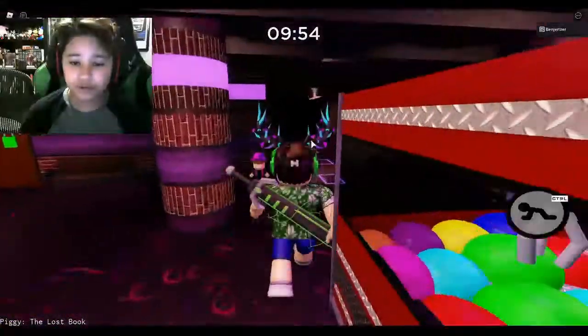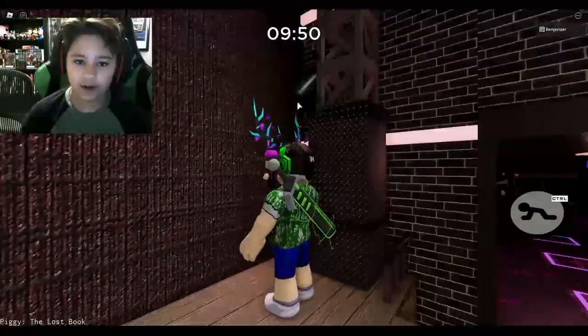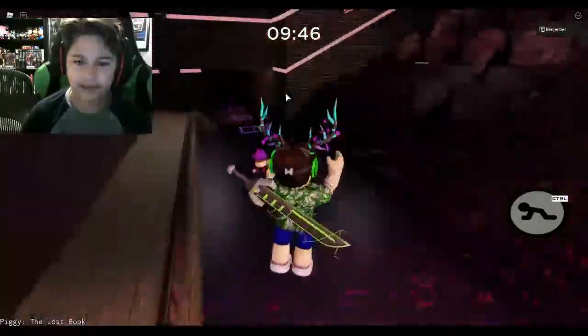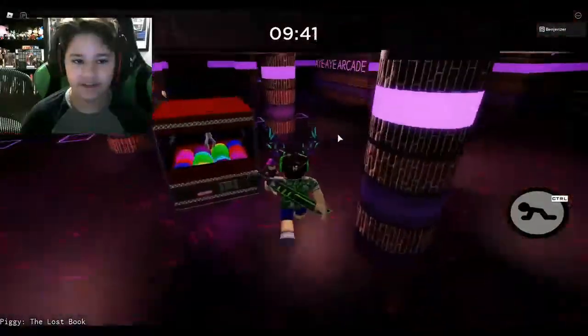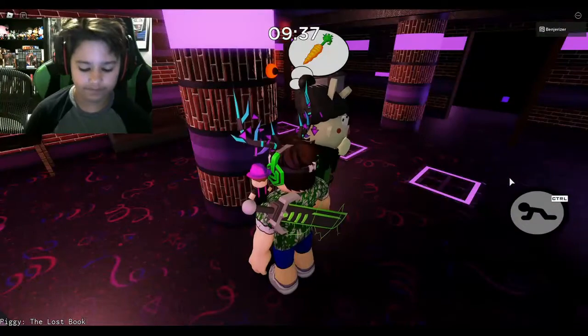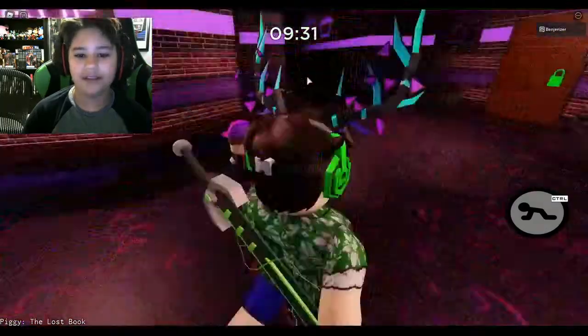You want to go over to the stage and click on both of these lights. Then the eye is going to be right over by Brella — yep, you can probably already see it right there. Take a picture and boom — there we go! That's the second eye.